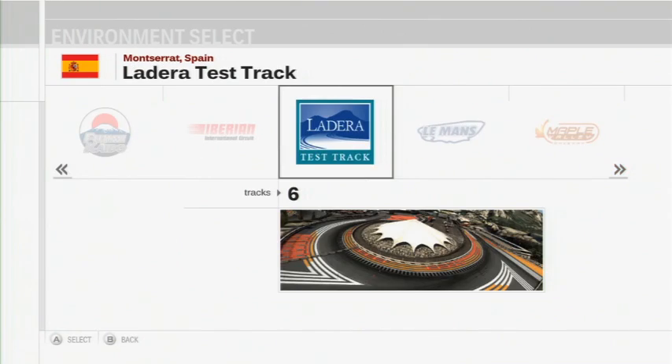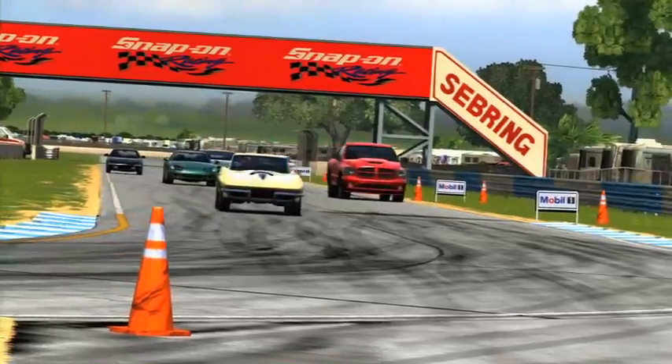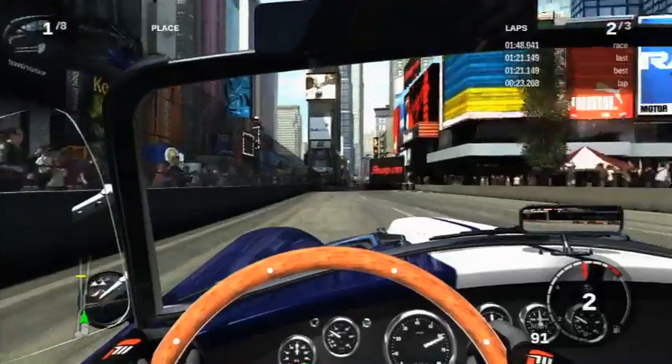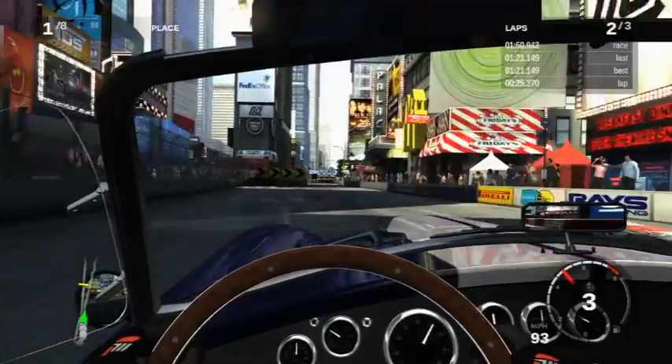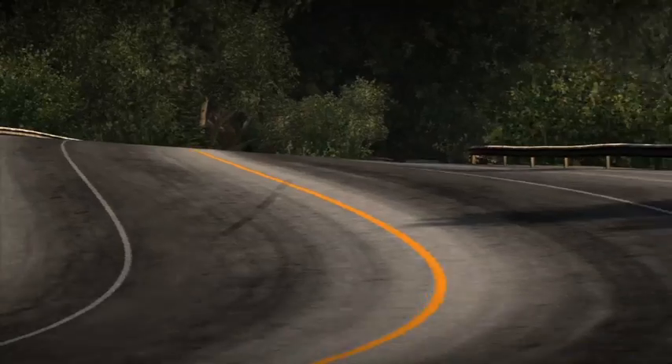The track selection includes 22 locations in all, each with a variety of layouts. Most are real-world circuits such as Sebring and Silverstone, but there are a few additional locales like a race around Times Square and the hairy switchbacks of Fujimi Kaido, returning from the original Forza Motorsport.